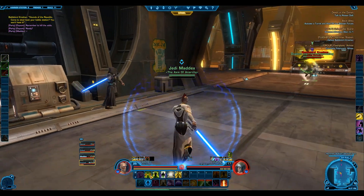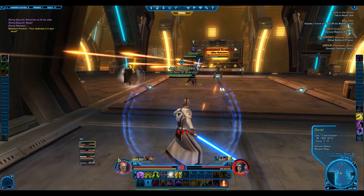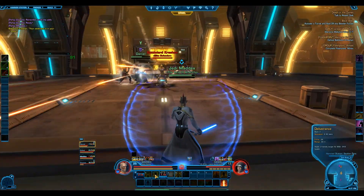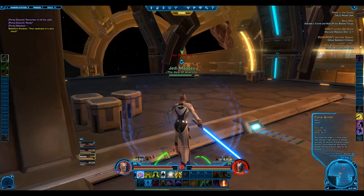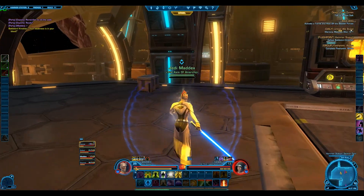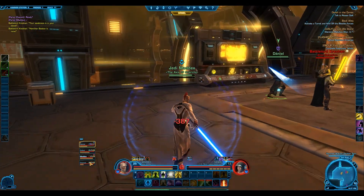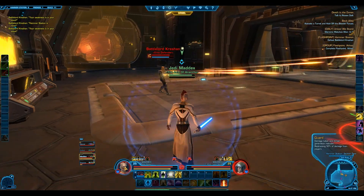I used to get yelled at all the time when I started raiding — don't stand in the fire because I was notorious for it. So if it's on the floor, you don't stand in it, you run away. He will summon adds periodically. The adds need to be downed immediately, then you go back to the boss. That's the basic tactic of the fight: heal, heal, heal. Don't stand in anything. Kill the adds. Attack the boss. Keep the boss away from the ledge — he will knock you off because he does a really vicious blowback.